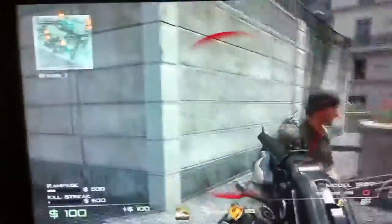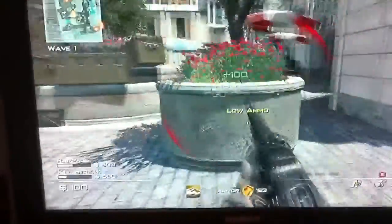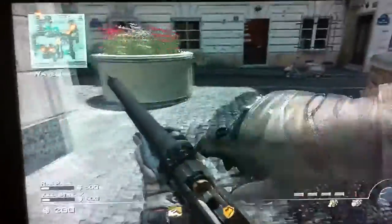They're pretty easy to kill around these waves. You can knife them and get 100 points. Pick up the shotgun — alright, thanks. And then you can pick up the ammo that they have. Noob's doing good so far.